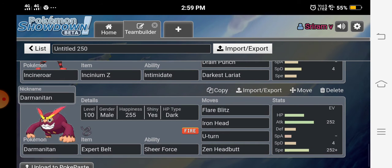Our final Pokémon is Darmanitan with the Sheer Force ability, which removes the secondary effects of moves but gives a power boost to them — like Flare Blitz. We also have Iron Head, Zen Headbutt, and U-turn. U-turn doesn't get the Sheer Force boost though. This is a max Attack, max Speed jolly nature set. I made this team before the mid championships.